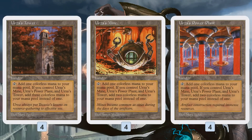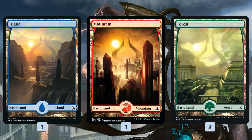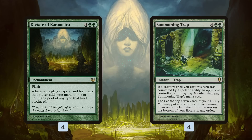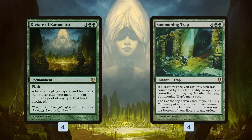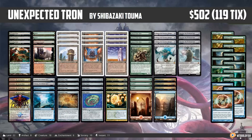As for the mana base, the Tron lands help us cast our stuff, Breeding Pools and Misty Rainforest for fixing, and a bunch of basic lands because we need to be able to tutor them out with Sakura-Tribe Elder. In the sideboard, we have more ways to get Eldrazi Titans onto the battlefield. Dictate of Karametra doubles up our mana, essentially — a little awkward with Tron lands, but still a way to make even more mana to hard-cast our stuff. Summoning Trap is good against Blue decks that counter our spells. Negate to fight through countermagic. Nature's Claim to deal with artifacts and enchantments. And that is Unexpected Tron for Modern.